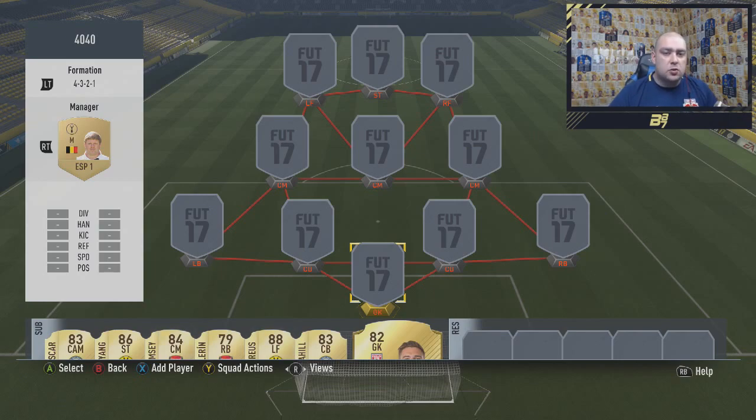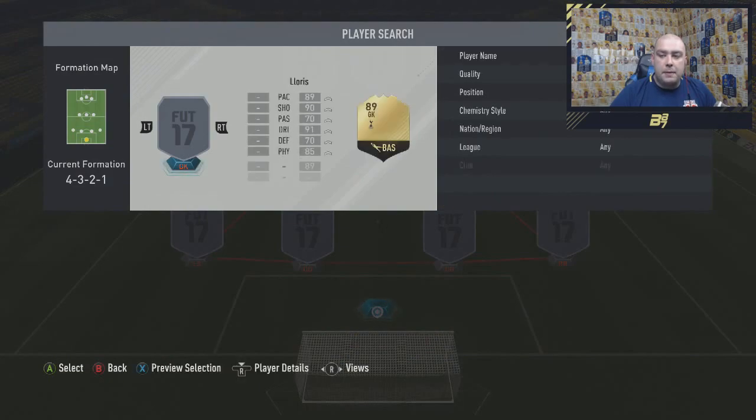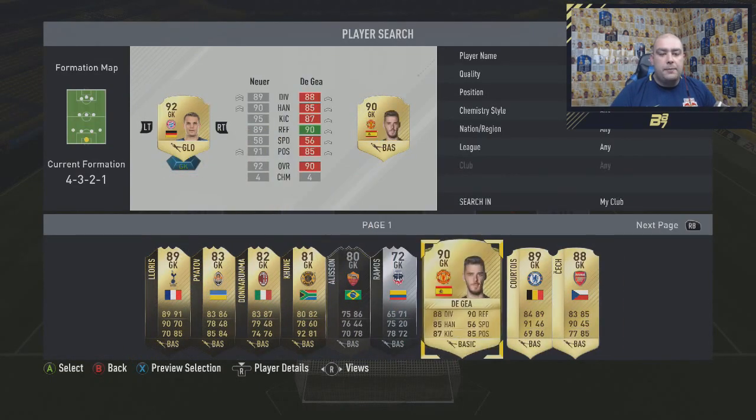This weekend there was a stipulation for Foot Champions where you had to have, I think it was two leagues or something like that. But today we are going to do the squad builder. So in the goalkeeper position, guys, we have the 92-rated goalkeeper, which is Neuer.